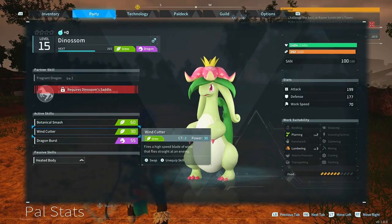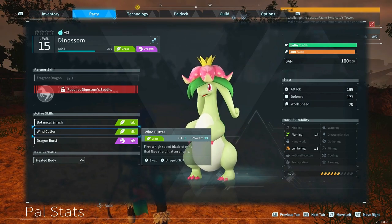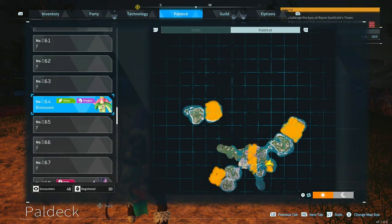For a final pick, we're taking a look at Dinosum. This is another overpowered one because it's both a Dragon and Grass type, and it comes with great skills you need early on: Planting Level 2 and Lumbering Level 3. These are absolutely massive — they can generate a ton of resources for you. Highly suggest picking one up. As you can see, you can get them all in the starting area during the daytime.